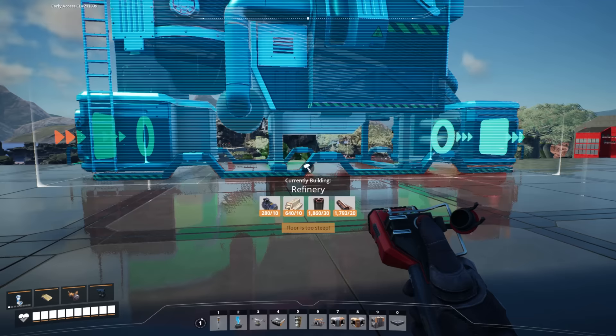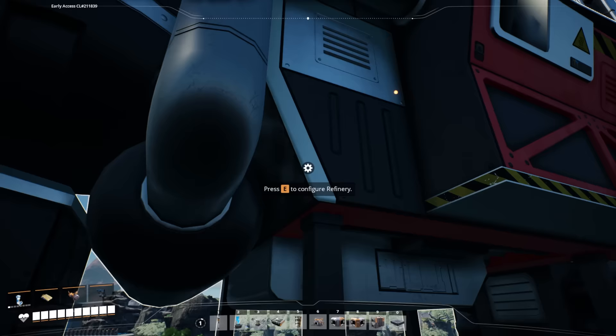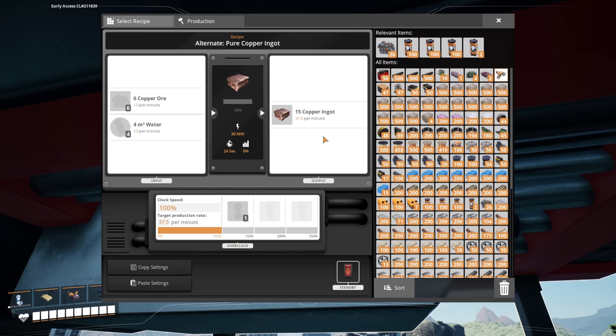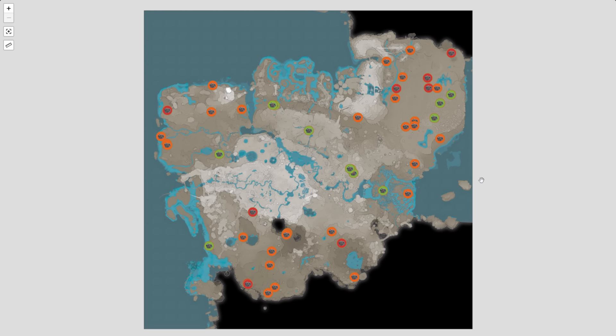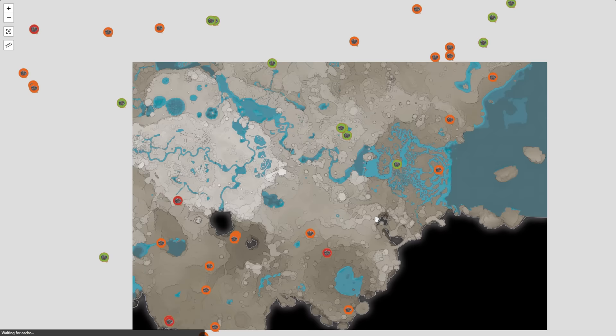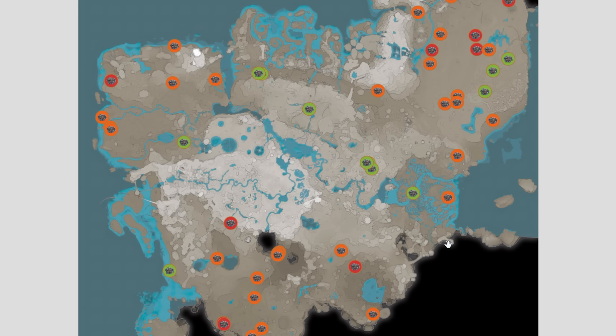Going with that 6,000 number, the most efficient copper ingot recipe in the game requires this entire machine, which can make 37.5 copper ingots per minute. Each of these machines needs 30 megawatts, water, and of course the ore. We're going to be using up so much copper and space that I've had to plan my entire playthrough around making this copper powder. So I looked at the world map of Satisfactory — we have our nuclear power plant over here, our main base is like here, this is the swamp — and I was like, which biome will be sacrificed to the powder gods?